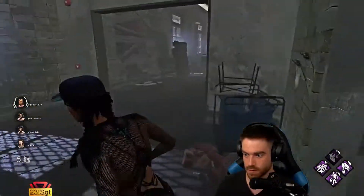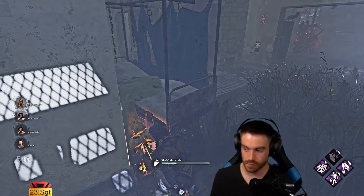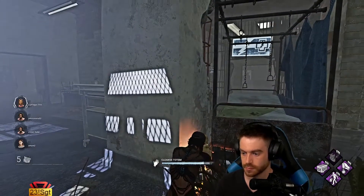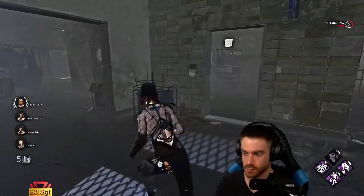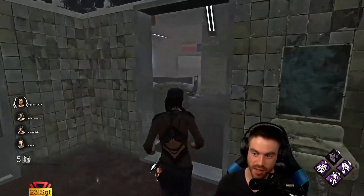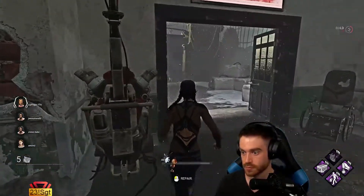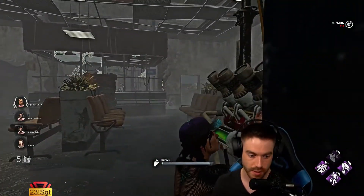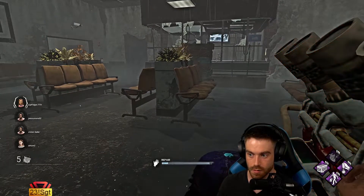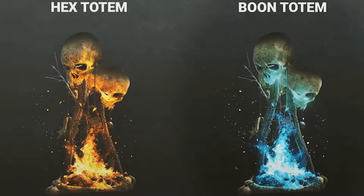A few things to note: hex totems still need to have a risk for the killer to bring, so this video isn't about over-buffing them to the point where they're unstoppable and next to impossible for survivors to cleanse. Think of old-school Hex Undying where it sometimes took five totem cleanses to get rid of Ruin — that was unbearable. However, hex totems should still weigh in favor of the killer. Also, when there's an issue in Dead by Daylight, they tend to create perks as a band-aid, so in this video I will not be altering any existing perks nor creating new ones. We also had some new information with the recent Resident Evil reveal, such as the new Jill perk Counterforce and boon totems coming down the road.